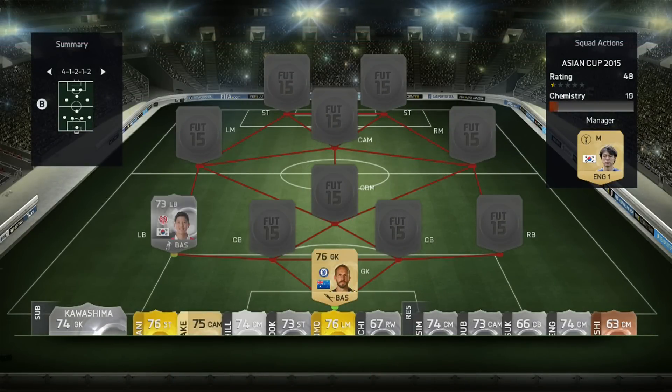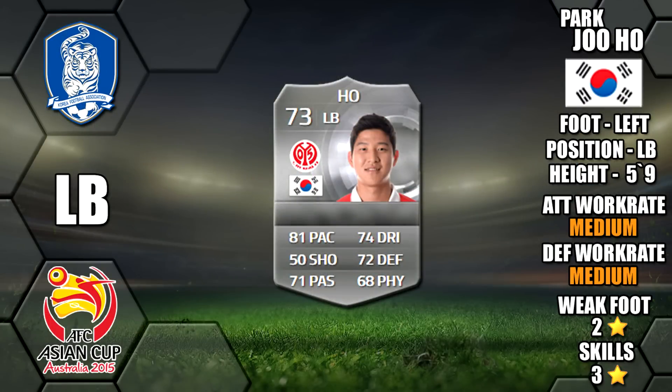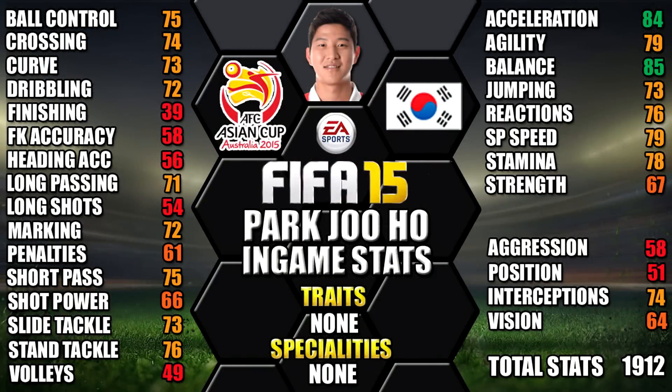Onto our defence. At left back we have Juho of Korea. He's left footed, five foot nine tall, has medium-medium work rates, a two star weak foot and three star skills. His standout in-game stats are his 84 acceleration, 85 balance, 79 speed, 78 stamina and 76 stand tackle.